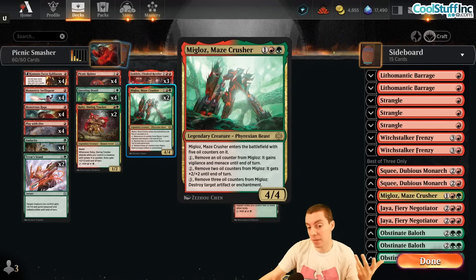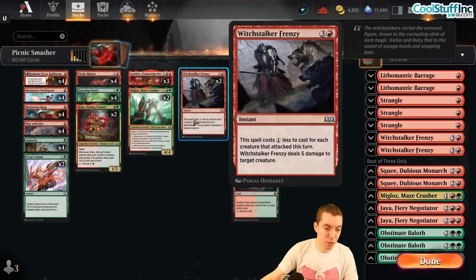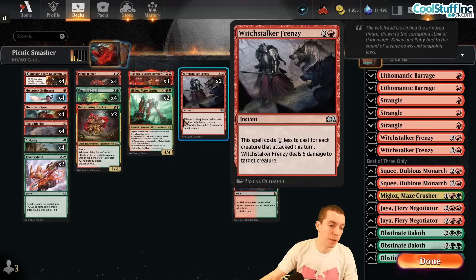Miglaz is a card that is really, really good but just hasn't had a home in Standard, and you get to play it here. You can destroy Leyline Bindings, attack through things, and with vigilance it's great against Wandering Emperor. Frenzy and Kill Shot are just good cards in general.